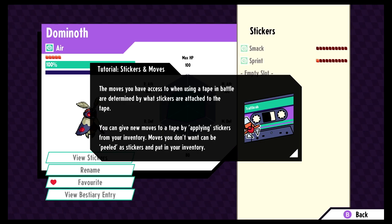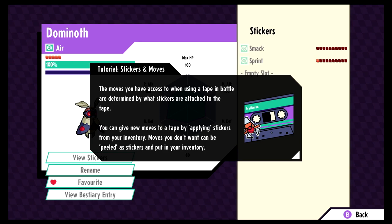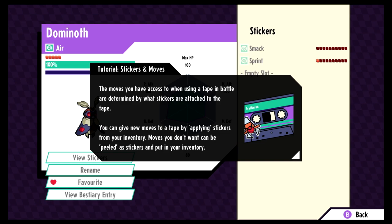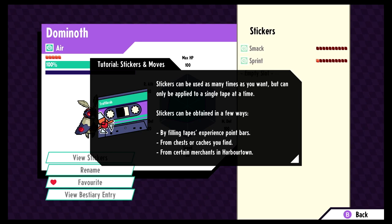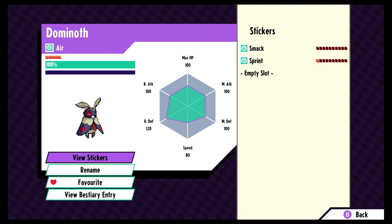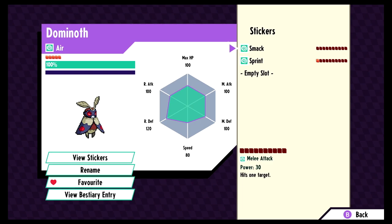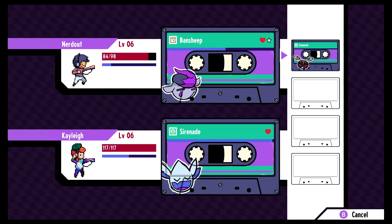We got stickers! The moves you have access to when using a tape in battle are determined by what stickers are attached to the tape. You can give new moves to a tape by applying stickers from your inventory. Moves you don't want can be peeled off as stickers and put back in inventory — just make sure they don't get lint on them or they won't stick again. Stickers can be used as many times as you want and obtained from filling tape XP bars, chests, caches, or merchants in Harbortown. Our Dominoth has a melee attack sticker: Power 3, hits one target.